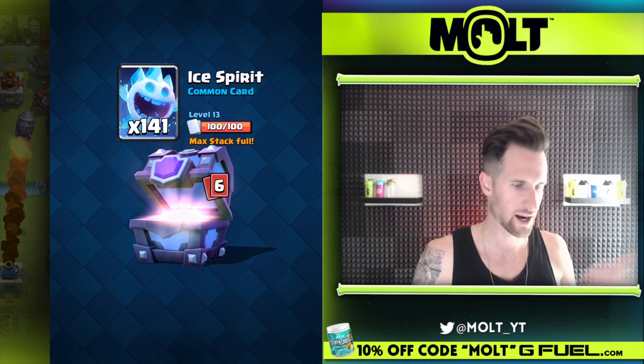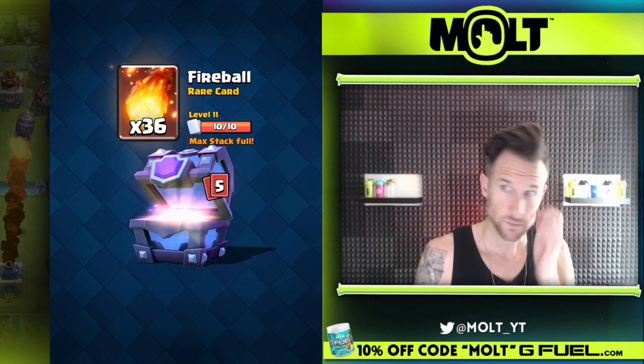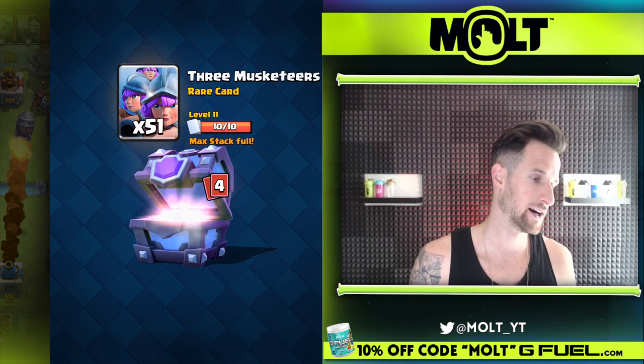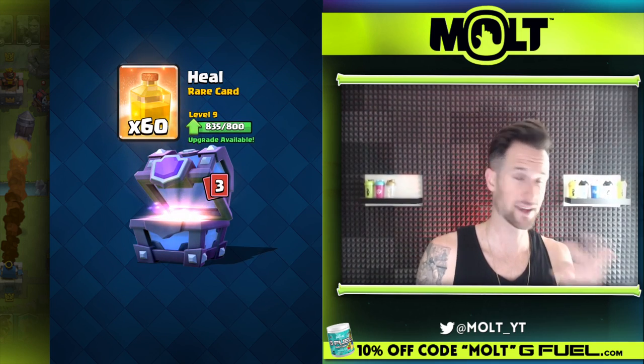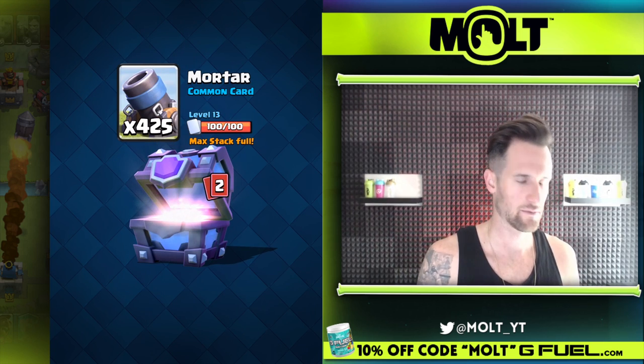Okay, we got some gold. We got ice spirit, ice spirit — okay. Fireball, not too bad. This is gonna make a terrible deck. Three musketeers — okay. And heal spell — are we gonna level it up? Nice, heal spell, 60 of those, that's dope. Mortar!